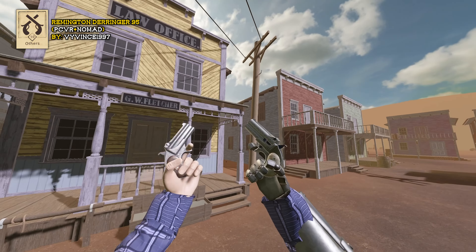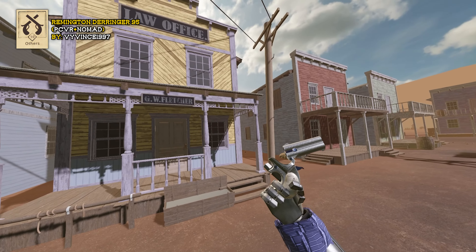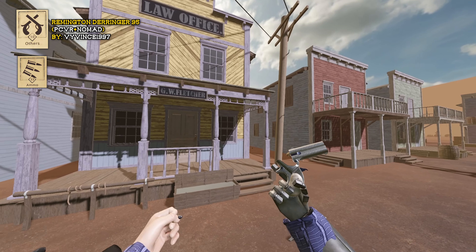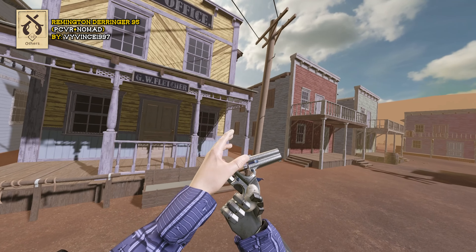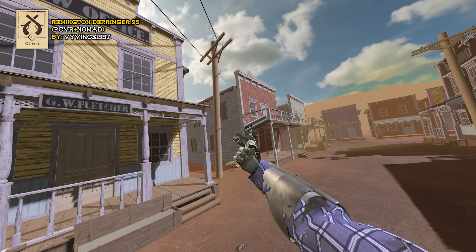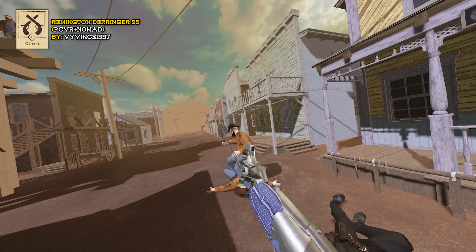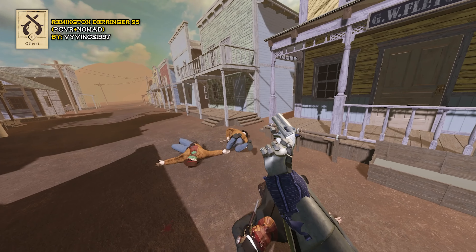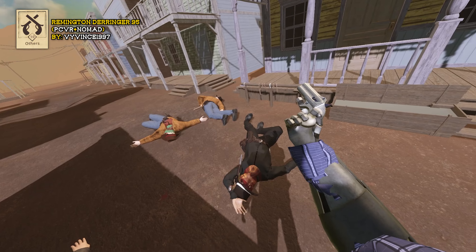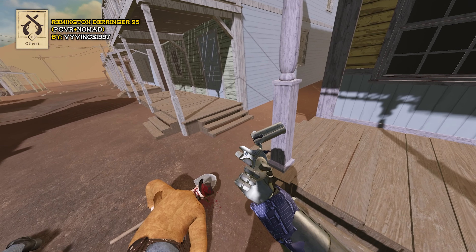These are Derringer pistols. Grab the barrel, press Alt-Use, and crack her open. You'll find an ammo pouch for .41 short ammo in the ammo category. Take that, drop it in there. There are also some other ammo types that fit inside for some reason. Press Alt-Use on the hand holding it to close the barrel, cock the hammer back, and fire. To reload, grab that barrel and crack her open to let the bullets fall out.